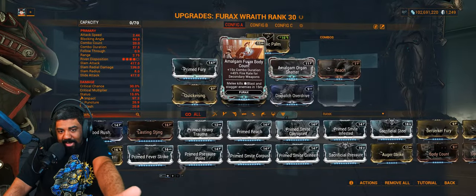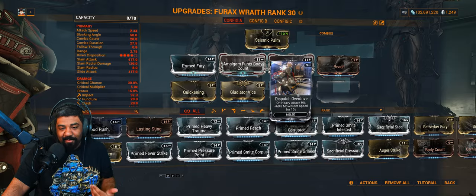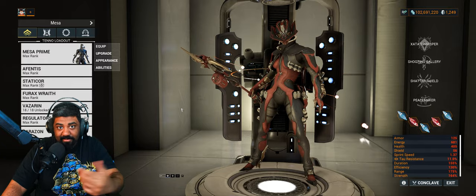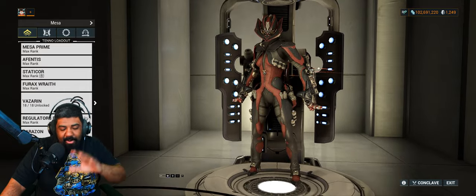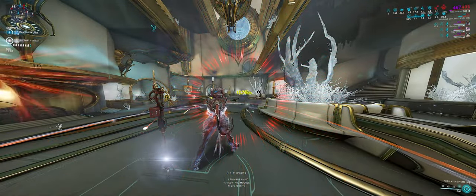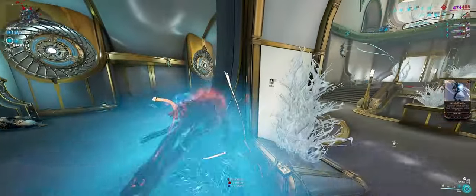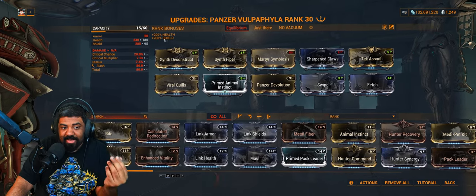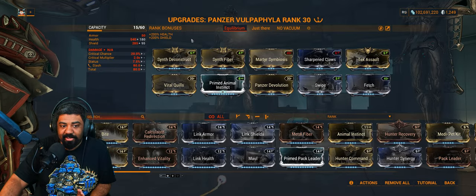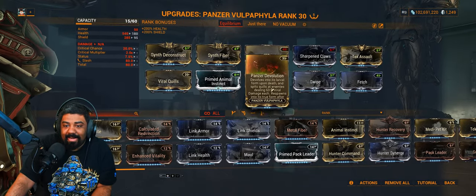For the Furax Wraith, you just need the Amalgam Furax Body Count. Everything else is just for added utility — more attack speed and Dispatch Overdrive for even more movement speed. The focus school can be whatever you want. If you want more damage, go with Madurai to give you that increase in power strength. If you want efficiency, you can run Zenurik, but I suggest don't run the efficiency node that allows you to not consume energy, because that means you won't be getting shields back — especially if you're running the Augur mod, which is going to be our only source of shield regen. The Panzer Vulpaphyla build is always very simple and the same build. The mutagens do not matter, but you do want to have the two Synth mods, because this will also help your Static Core reload while holstered. We're going to get a lot of passive reloads. If you're running Equilibrium, Panzer Devolution allows your Panzer to not fully die. And this is pretty much the build.